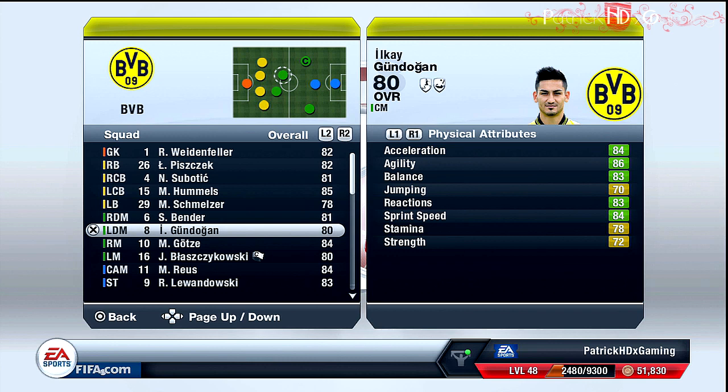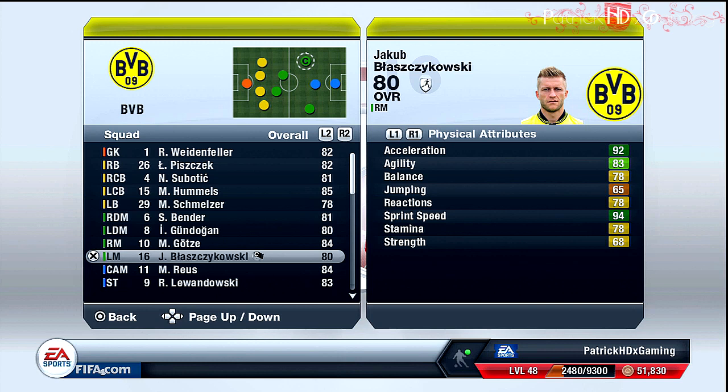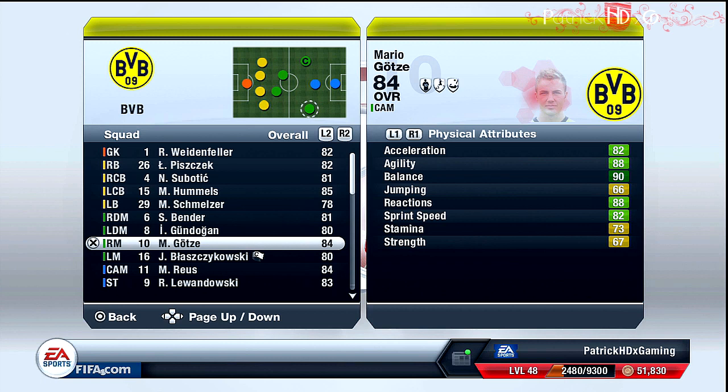Now we have the wings: Mario Götze as the right midfield player and Blazikowski as the left midfield player. They are both very quick — Blazikowski is a real speed star with 92 acceleration, which is amazing. Mario Götze is very balanced, great on dribbling and short passes, and it makes a lot of fun to play with him. Four-star skill moves — just an amazing player, try it out.